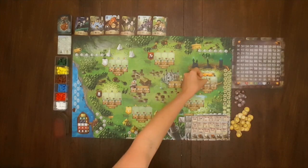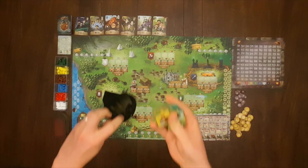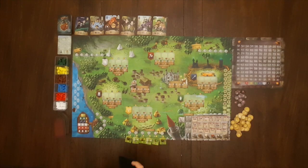If playing with one or two players, search the building tiles for one workshop from each guild and place it on the center space for that guild. Finally, place all remaining building tiles in the bag, shuffle them up, and draw six placing one on each space in the guild hall.